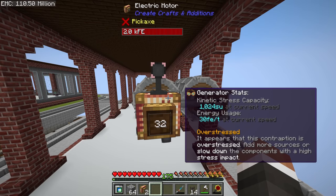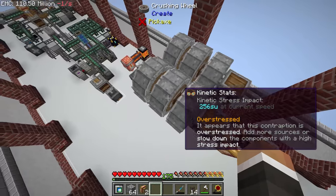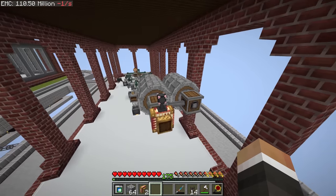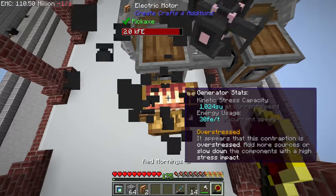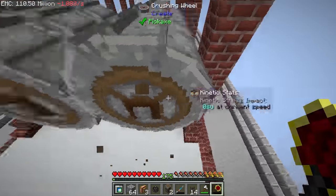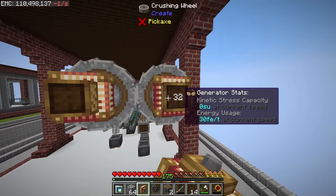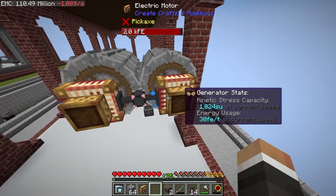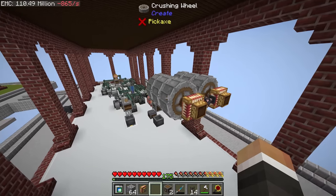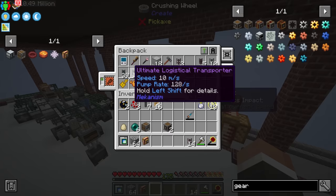It says overstressed — each crushing wheel is using 256 kinetic stress units, so in total we can only run four with one motor, not six. We'll go ahead and use two electric motors instead. The easier solution, given how cheap these electric motors are, is to just do something like this — and there we go, three crushing wheels all spinning as intended.